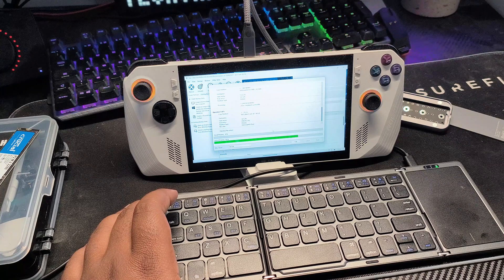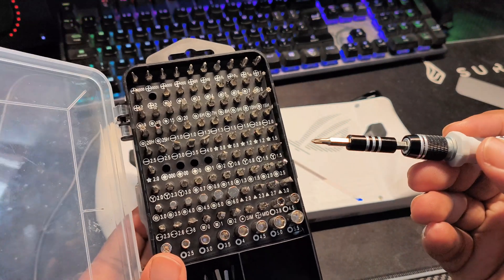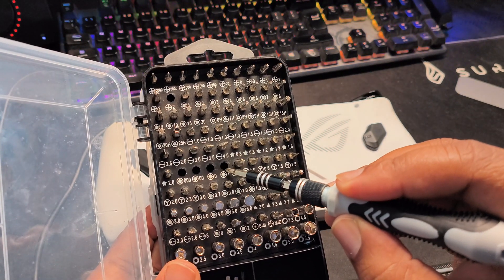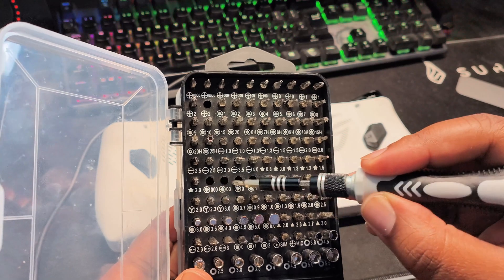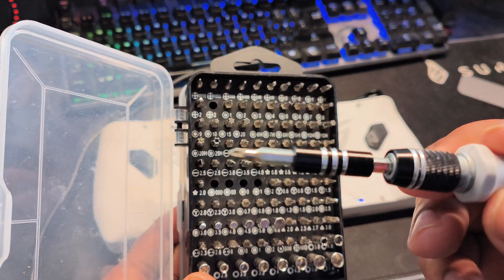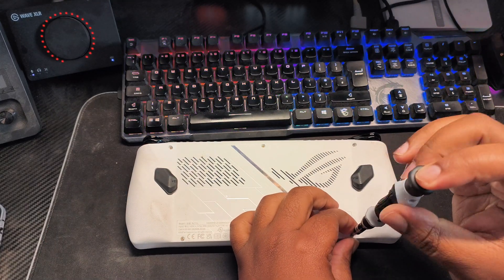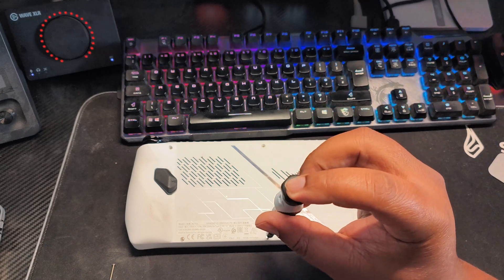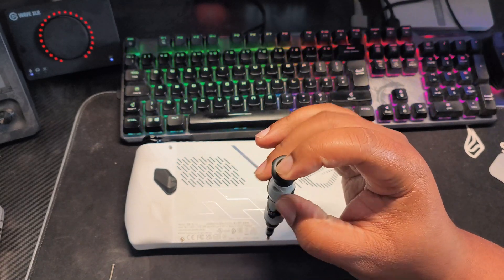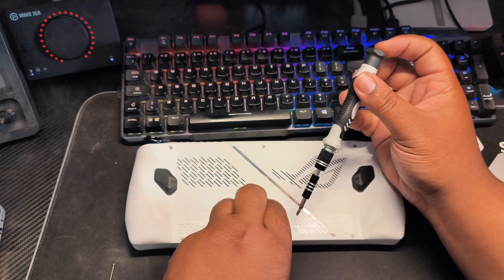Once the transfer is complete, we can start getting the ROG Ally opened up. Now that we've cloned the SSD, we're going to get busy with the screwdriver. All you need to do is unscrew the six screws on the back. The center bottom screw does not come all the way out of the case — it just gets loosened — whereas all the other five screws will come all the way out, so bear that in mind.